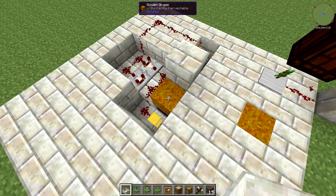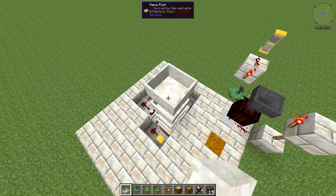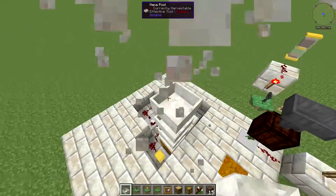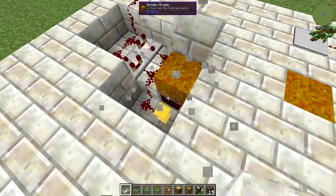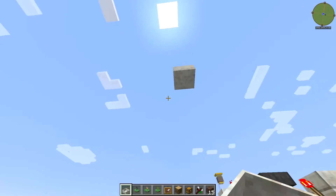Now that everything is set up, the next thing you need to do is put a mana pool seven blocks above the ground. That's going to collect the mana shot out of the spreader so it can power other things, or you can put it back into your main mana system.